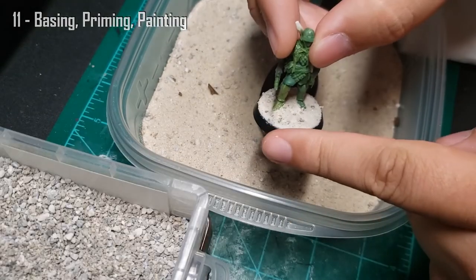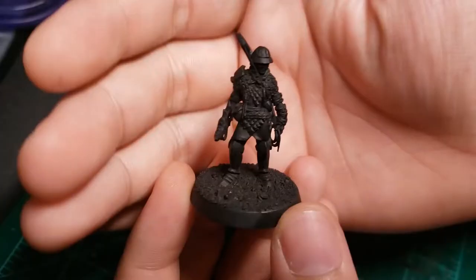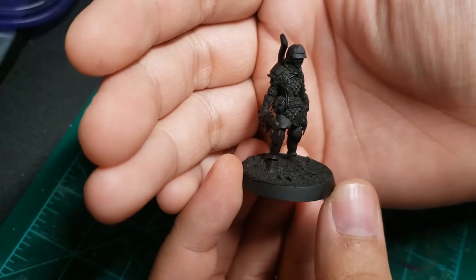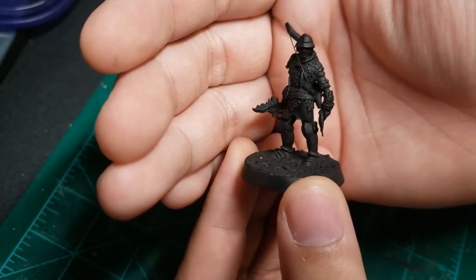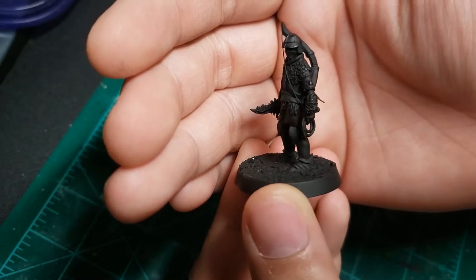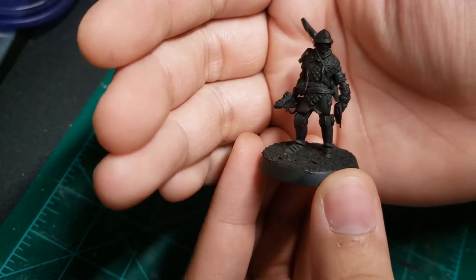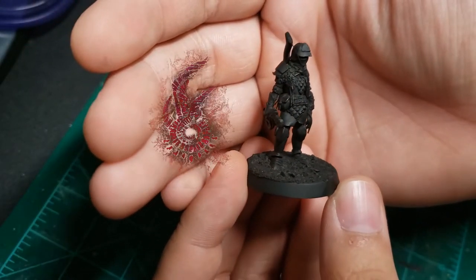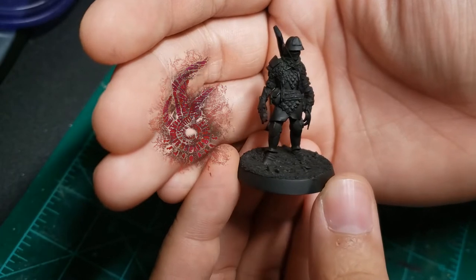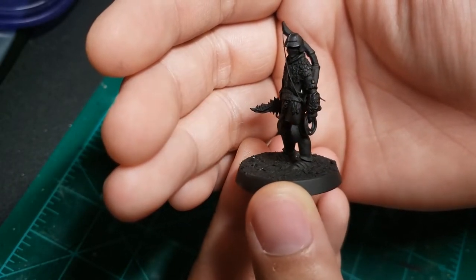After putting on some sand and some cat litter for the basing, I primed it all black and got to see it all under one cohesive color, and I was really happy with how it looked. With dagger, whip, and bow immediately visible at a glance, it was undoubtedly the walking Swiss army knife I had grown fond of over my playthrough. You can't see the spellcasting in there, but it's the dragon seal — I'm just gonna say it's in his bag or something.